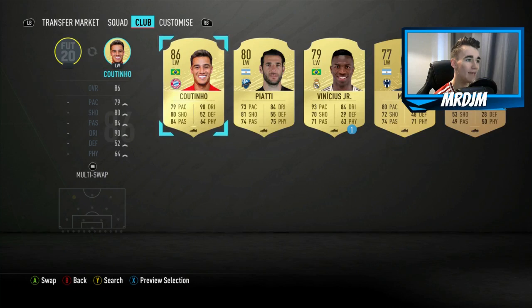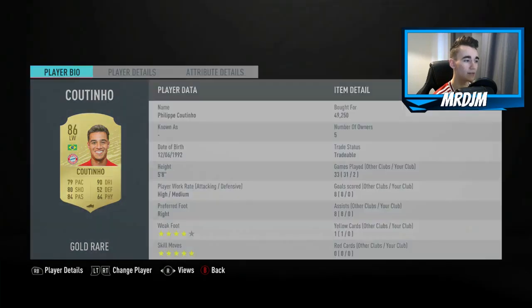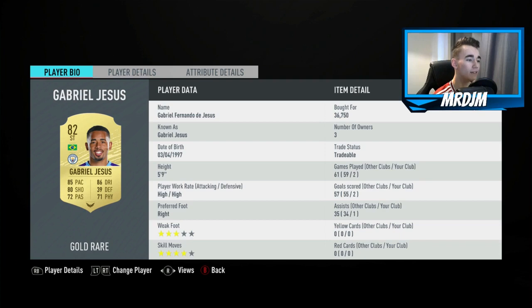Moving on to the left wing position, we have got the magician that is Felipe Coutinho. I didn't really get the best out of him in this team, but I am a big fan — he's got 90 dribbling, five-star skills, and really good long shots, so Coutinho is definitely worthy of this team. Moving on to the striker position, we've got the 82 rated Gabriel Jesus — a really overpowered striker as he always seems to be on FIFA, with two goals and one assist in two matches. Jesus gets your goals, and that's the main thing you want from a striker.